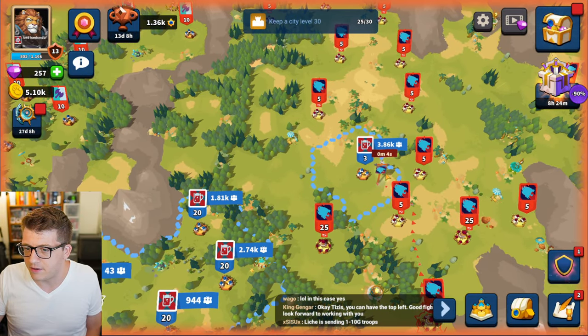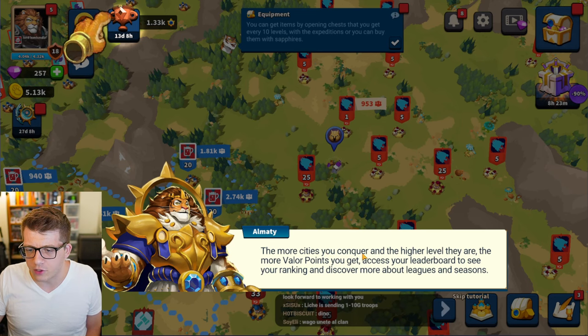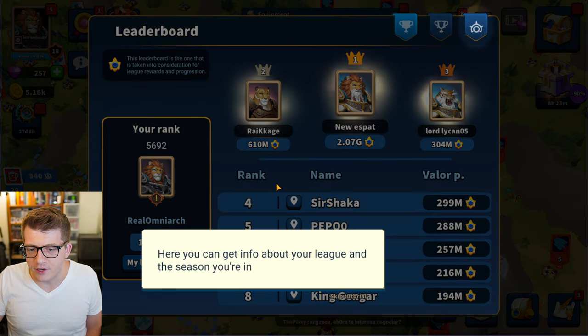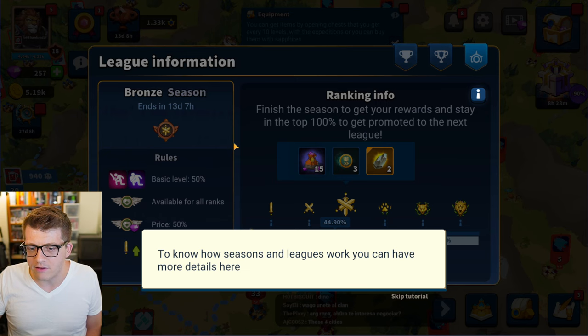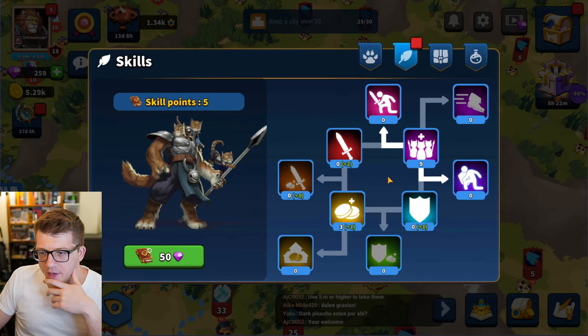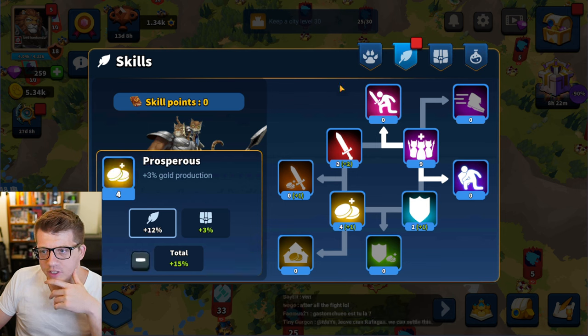It looks like I died — okay. The more cities you conquer and the higher level they are, the more valor points you get. You can access your leaderboard to see your ranking, discover your league, and get info about your season. I launched an attack, took the city, he hit me back with 5000 — that naturally killed me. We have five skill points; I think it's time to put a couple into attack, a couple into defense, and one more into gold.